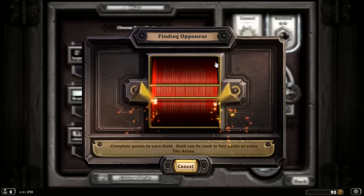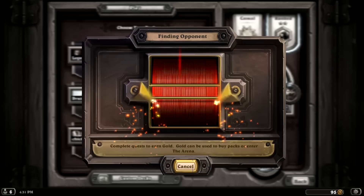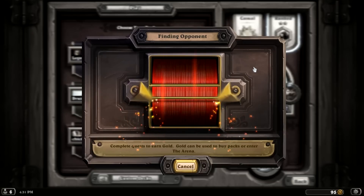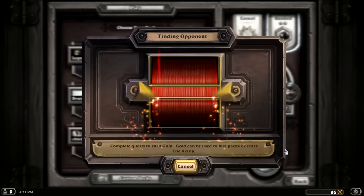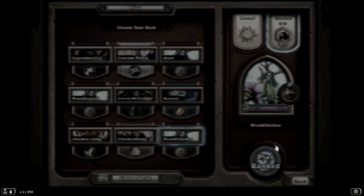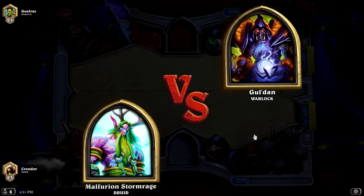Hello everyone, how's it going? I'm Wowkrendor and welcome to the Druid Chicken deck. A lot of people recommended getting a Druid deck because they have a lot of cheap buffs and that can help out the chicken. So I've decided to do that and we'll see how that goes. I'm trying to find a deck that's going to be able to beat TB, because I'm going to be playing him with my chicken deck and it's going to be intense. Hopefully Druid Chicken is the one.